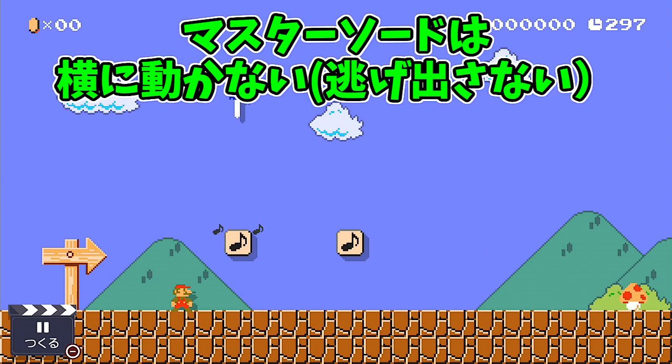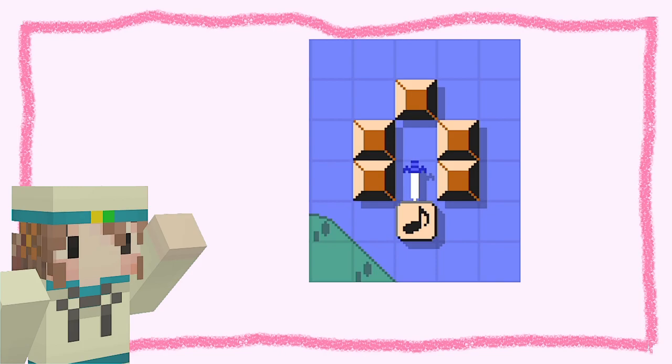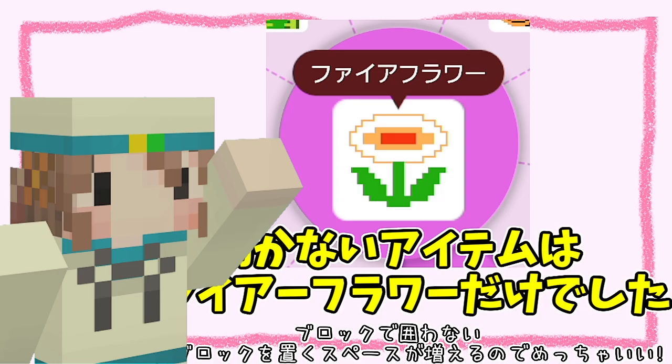トランペットみたいな楽器の音がしますよね！ちなみに、このマスターソードは横とかに動き出さないアイテムになっています。つまり、ブロックで逃げ出さないように囲いを作らなくていいんですよね。今までのマリオメーカーでは、ファイヤーフラワーしか動かないアイテムがなかったので、すっごく助かるんです！この仕様！ありがとう、ニンテンドー！